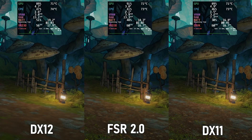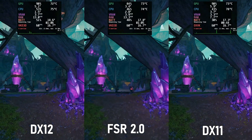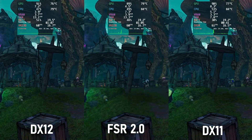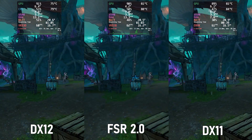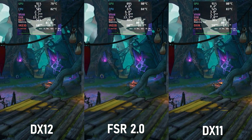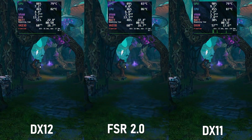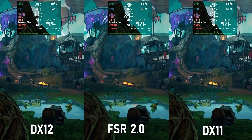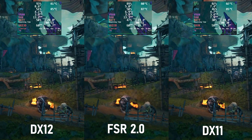I actually ran each benchmark run twice and show the second run, because this game unfortunately features that Unreal shader compilation issue that was a really big problem in Borderlands 3, and it's a problem here too, even on the Steam Deck. I thought this would be more of a problem with just DX12, but actually DX11 has these problems too. Each time I cast a new spell, shoot a new gun, or use a new effect, the frame time graph takes a serious hit — I can only suspect that's due to shader compilation happening, because when these effects happen again, the frame time spikes don't repeat.